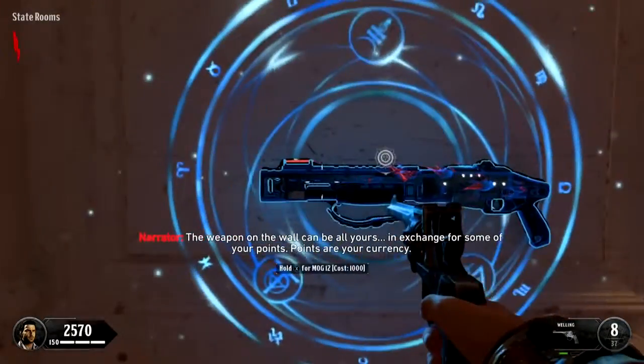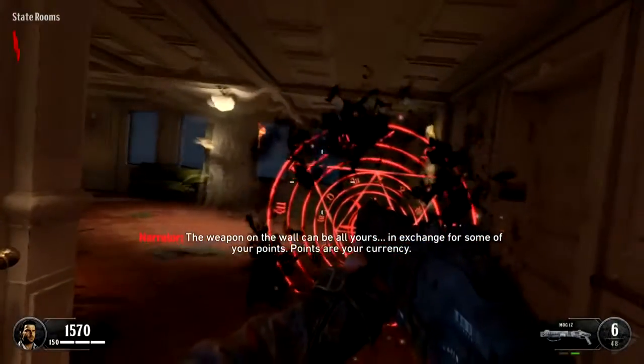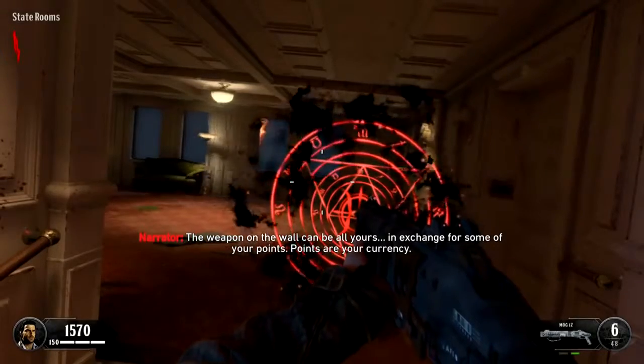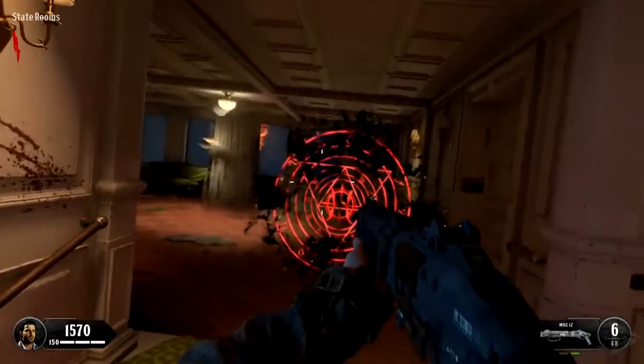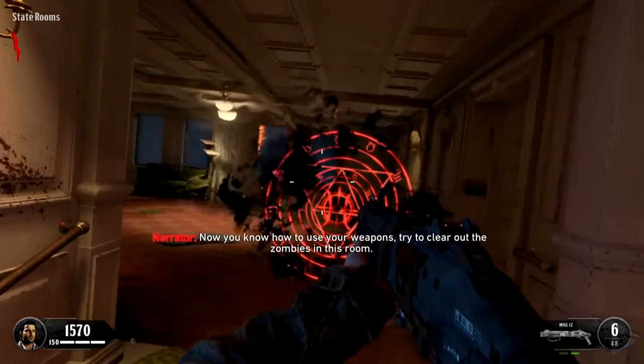The weapon on the wall can be all yours, in exchange for some of your points. Points are your currency. You can switch between the different weapons you have equipped.